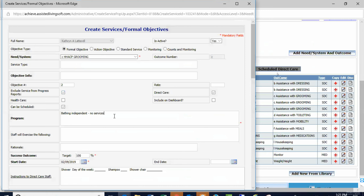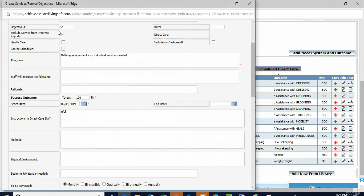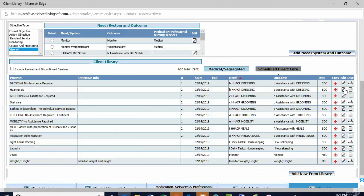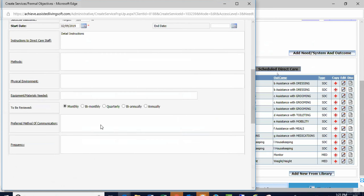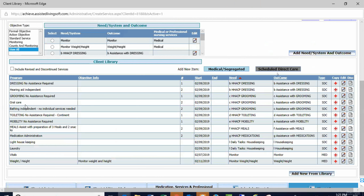Let me click edit — we should have an 'independent bathing' option. I'm going to say bathing independent — no individual services needed. You're not going to keep track of the days of the week that she does it — that's not a problem. I'm going to check 'Exclude from Progress Reports' for that. For her hearing aid — she's independent with it — same thing: just put 'hearing aid — independent' and save it so it's on the care plan.